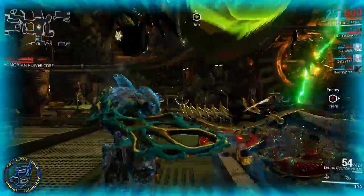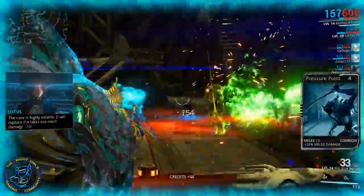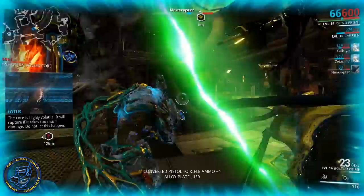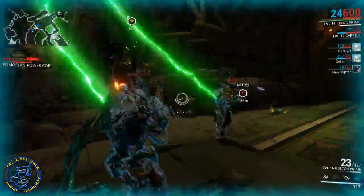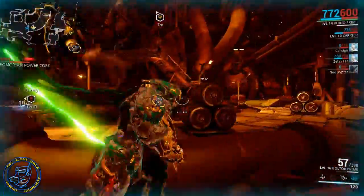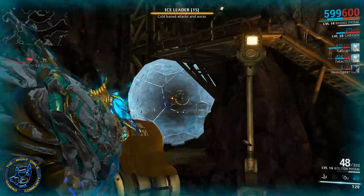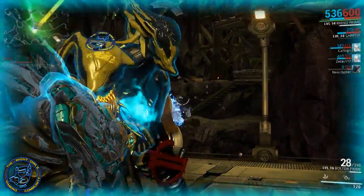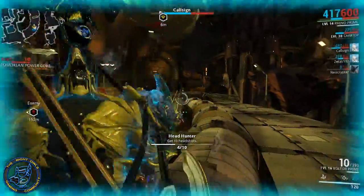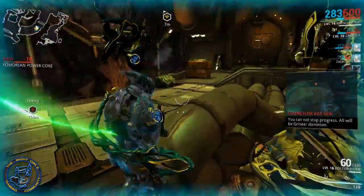Scoring: upon completion of each mission you will be scored as follows. Individual scoring: the health remaining is your score. Clan scoring: clan scores will be determined by the sum of each participant's best score. So whatever your best score is throughout the event, plus everybody else's best score, will determine the clan score.